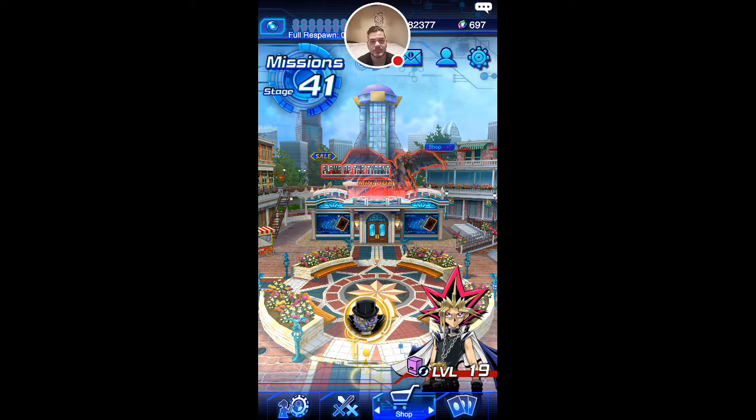Welcome, my friends, to the 7th episode of the Yu-Gi-Oh! Duel Links Platinum Push Series. In this series we choose one character and see how far up the ladder we can climb. Currently we are rocking Yami Yugi and we are destroying with him. Our current record is 17 wins and 4 losses, and we are currently Gold 2, shooting for Gold 3.